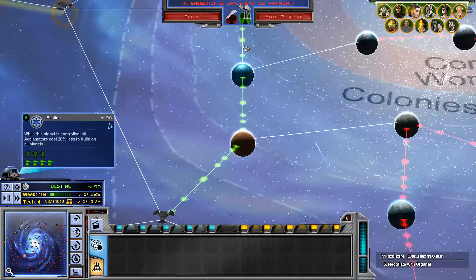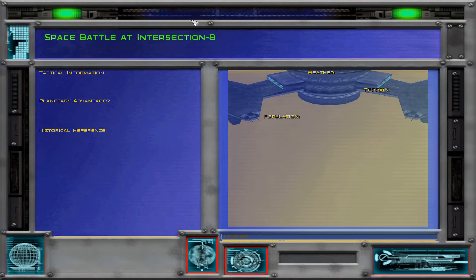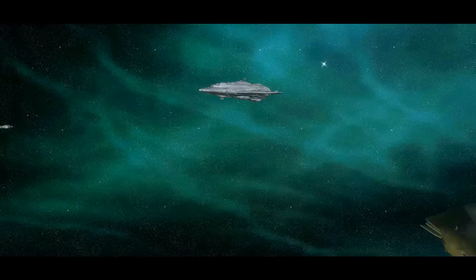Our land forces are at Intersection 8. Oh! They have a lot of ground forces there. That's the invasion force that was about to launch — and we intercepted it. Good, we were quick enough.